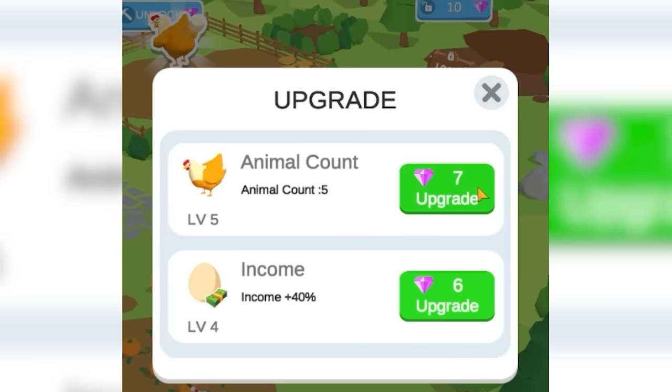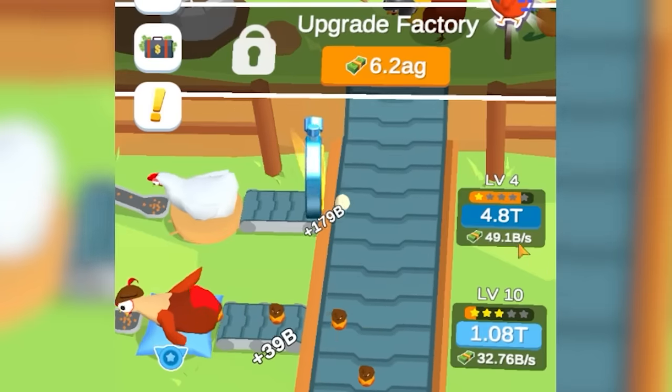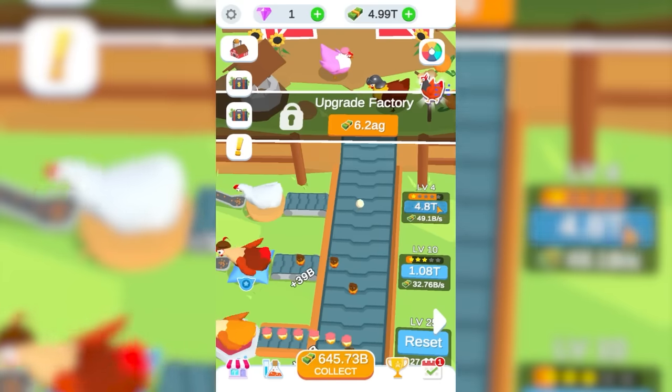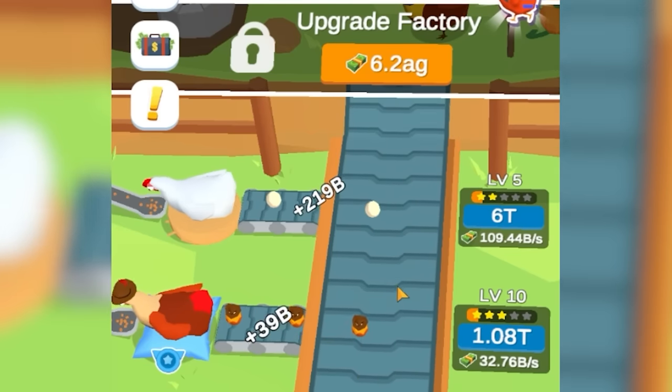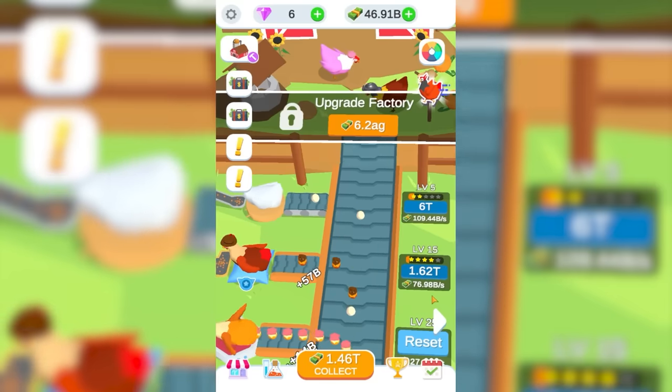So we're going to get the farmer another animal to play with and definitely more income. And we're definitely going to spend that money on our newest chicken right away — 5 trillion and we're going to probably double its income. I actually already had that much saved up. So it now makes 110 billion a second — 9 seconds and it makes a trillion dollars. So we're going to bring another chicken up to level 15, which makes almost 100 billion a second also.